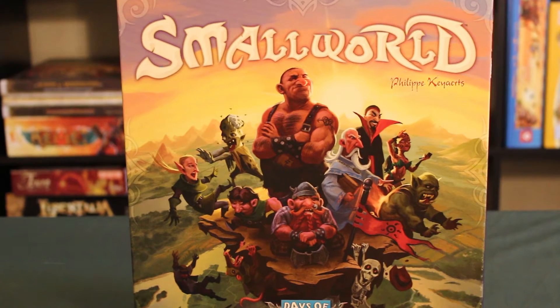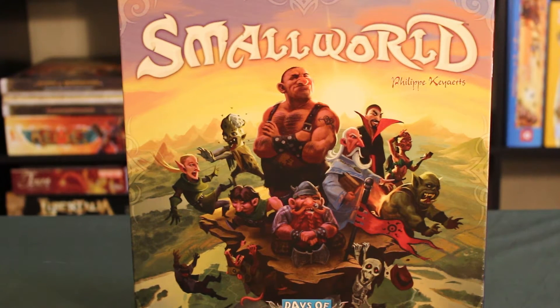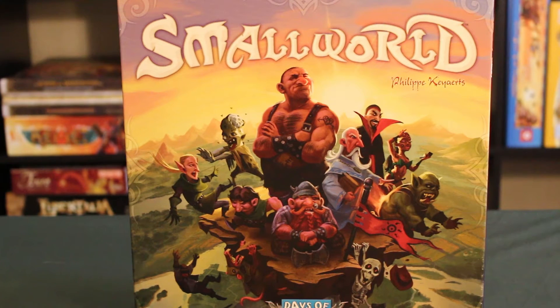Hello gamers, welcome to Professor Board Game. I'm David. Today we're doing another episode of Board Game 101. We're going to learn to play the game Small World. It's a game designed by Philippe Caillard and published by the company Days of Wonder. The game takes 2-5 players and takes about 40-80 minutes.